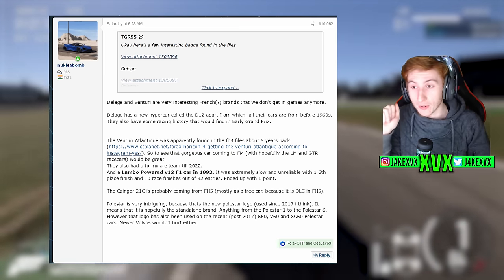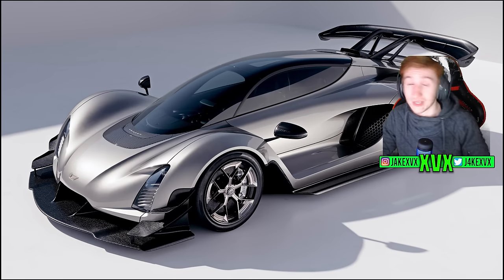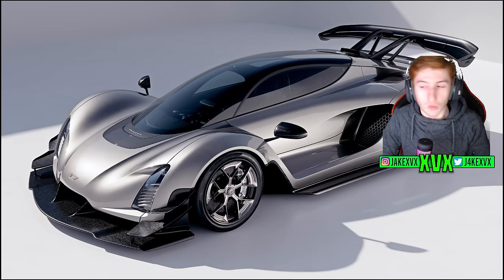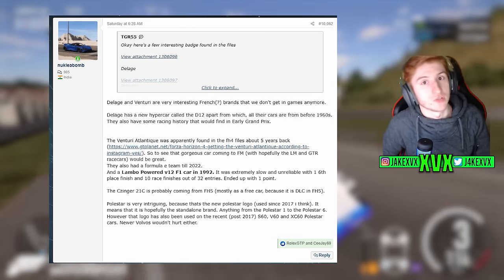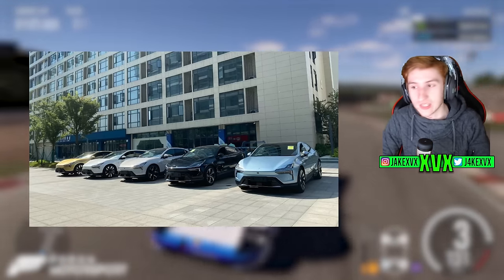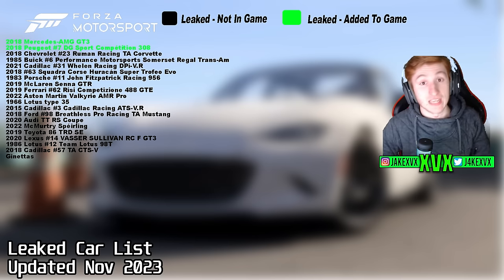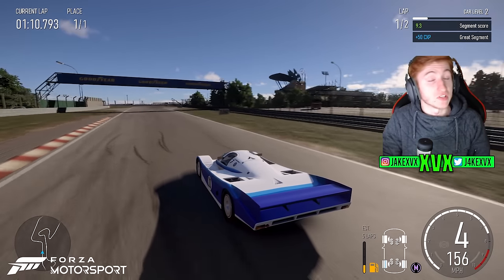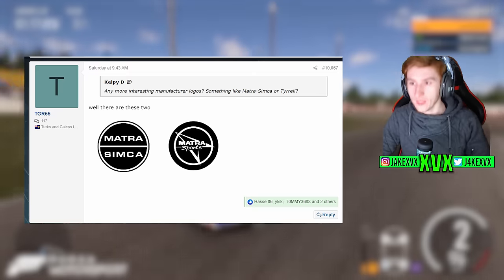Venturi also had a Formula E team up until 2022, and a Lamborghini-powered V12 F1 car which was apparently really slow. The Zinger 21C is actually already in Horizon 5 as DLC, which probably means it's likely to come to Motorsport for free in a monthly update. The Polestar logo was noted to be the newer version from 2017 onwards, which could mean newer Polestar cars like the S60, V60, and XC60 could be arriving. More manufacturer logos such as Matra Simca and Matra Sports were also found — could mean nothing, or could hint at what's coming.